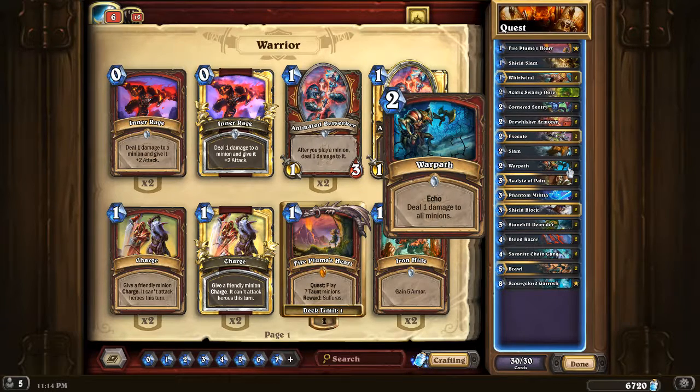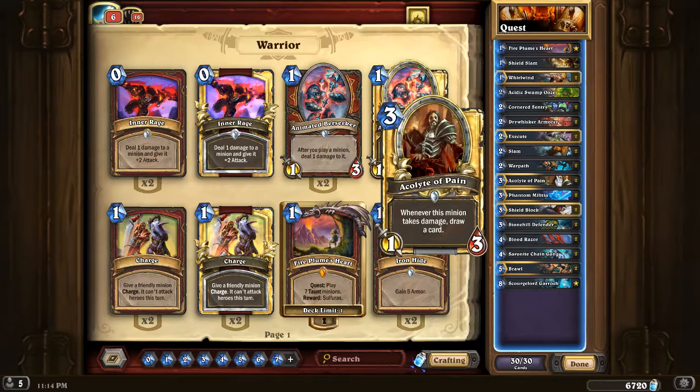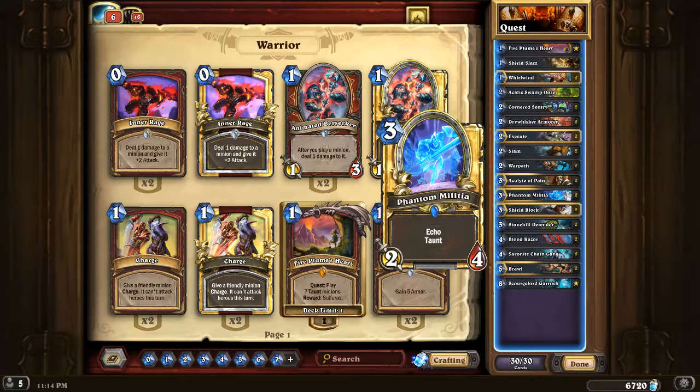Acolyte of Pain into Warpath is a great combo. If there's a small board you want to clear, you can basically turn Acolyte of Pain into a card that says Draw Three, which is great. Phantom Militia is another card worth mentioning — it really brings the whole deck together. You want to ideally save it so you can put down at least two copies, if not three. Each copy counts towards your quest, so if it's turn nine and you put down Phantom Militia and its Echo a couple times, that counts as three minions toward the quest.